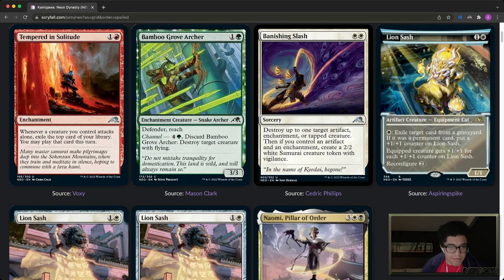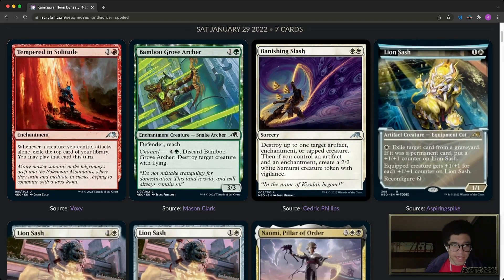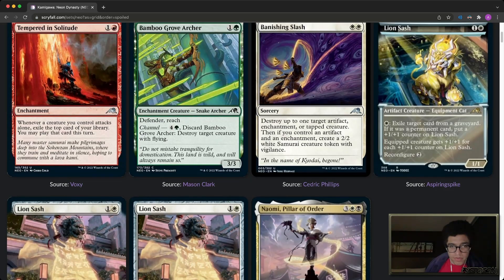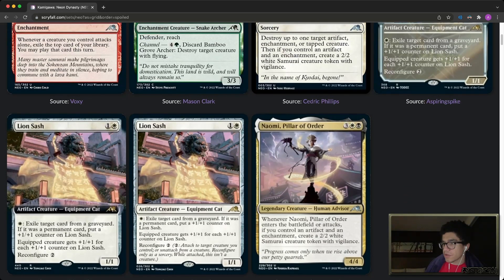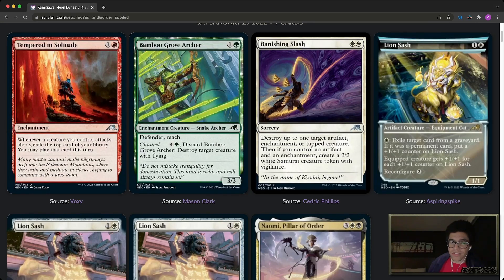I'm a big fan of this. I don't have too many aggro red decks — I think of my mono-red deck more as a controlling midrange deck, which is my mono-red Ragavan EDH deck. I remember I should be playing more of that — I love EDH. Anyway, these are some sweet cards. Let me know what you guys think in the comments below. Super psyched for what's coming, especially some cards spoiled prior to spoiler season that are just crazy. Banishing Slash, Lion Sash, and Tempered Solitude are pretty sick pickups. Peace out!